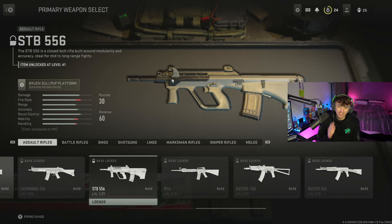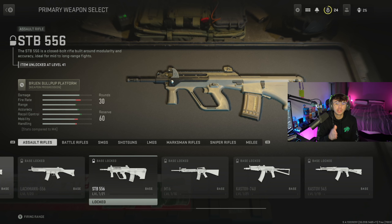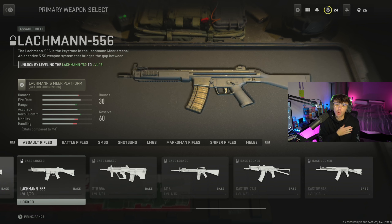So the thing you're going to look at - say for example this STB-556 - you can see it says 'item unlocked at level 41.' So when I get to level 41, this will be unlocked and I can use it.